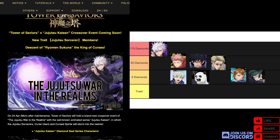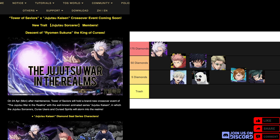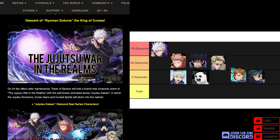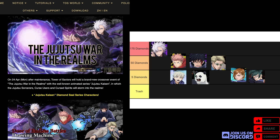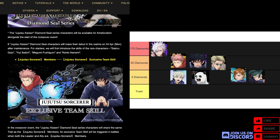Without further ado, let's get started. There are eight diamond seal cards this time, but a little different is that there's one main jackpot and three sub jackpots. The four jackpot characters are Gojo, Yuji, Megumi Fushiguro, and Nanami.